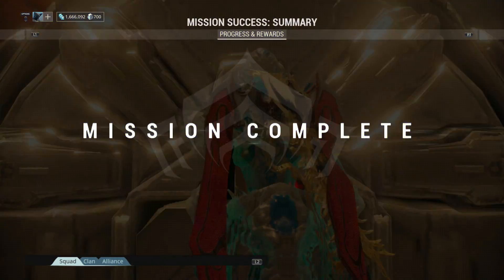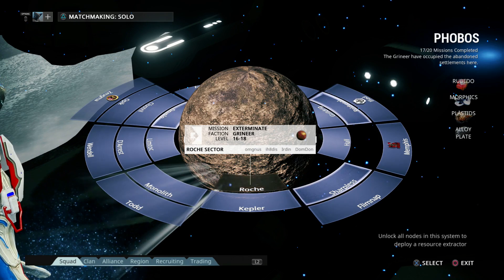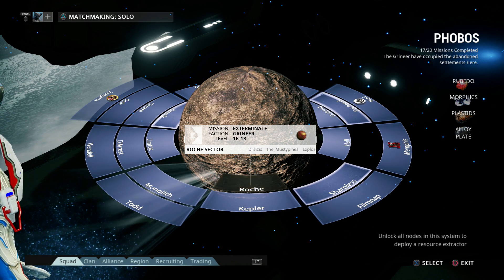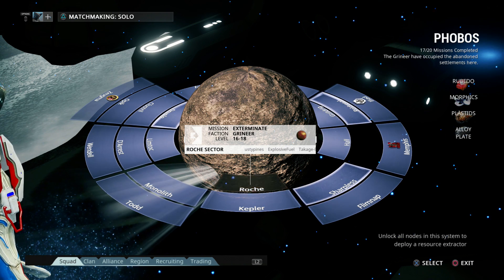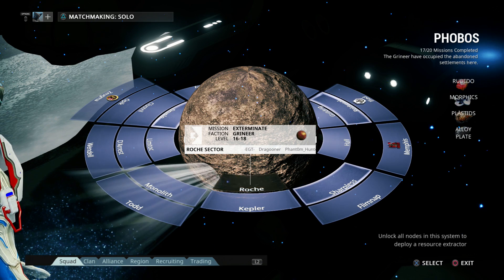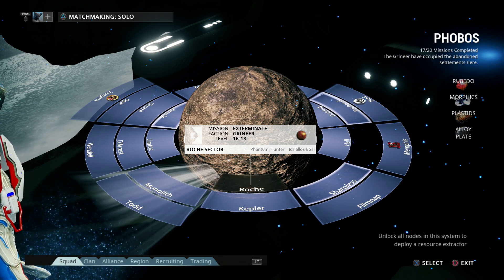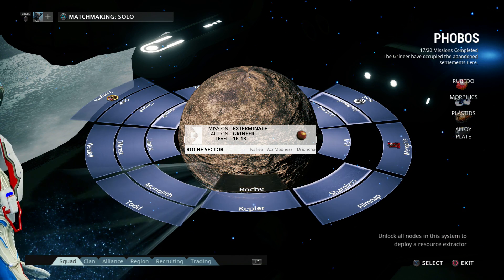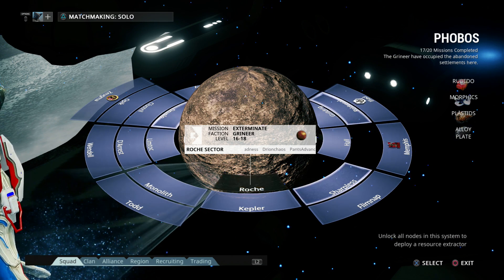Great job Sasha! Now I didn't want to go over it in the middle of that mission, but we're going to go over the actual intro like we're properly supposed to in the series. So — Phobos, the Grineer hub. They occupied the abandoned settlements here. It drops the following resources: Rubedo, Morphics, Plastids, and Alloy Plates.